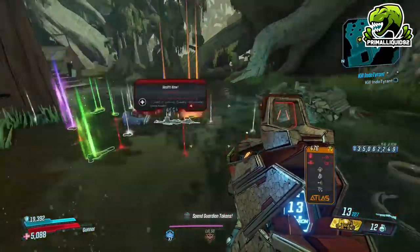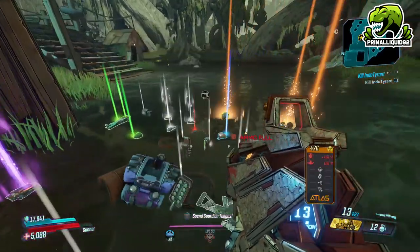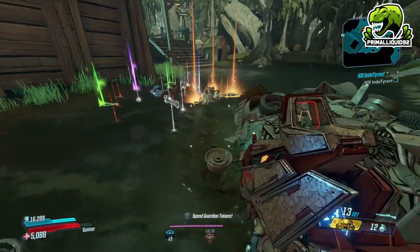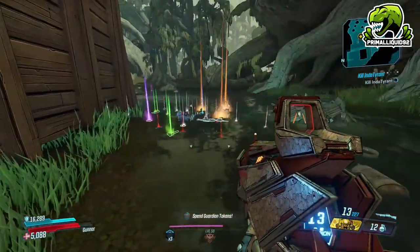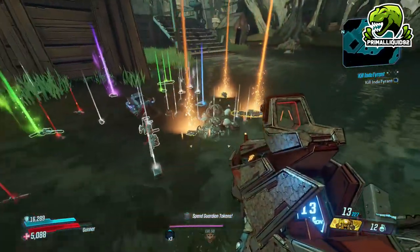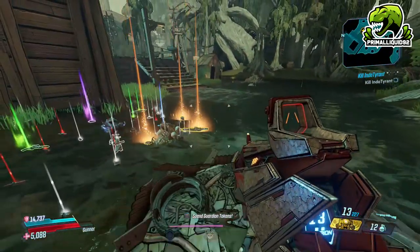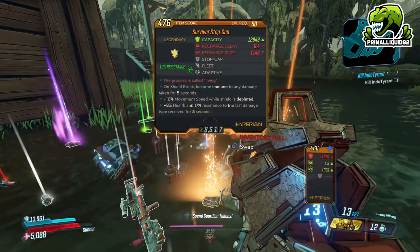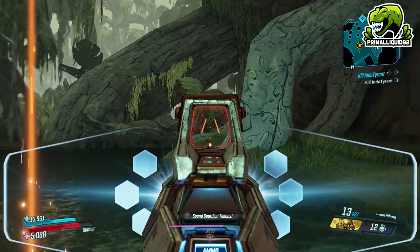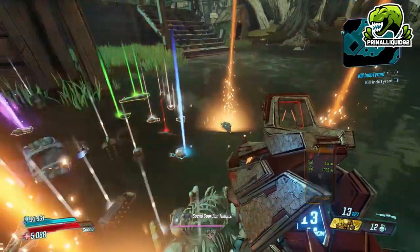Unfortunately, the one downside to this method is because the world drop pool is so vast in Borderlands 3, it might take you a little bit of time to get the legendary that you want. However, this is definitely the fastest method of farming legendaries in Borderlands 3. Give it a try — I hope you get what you want. It's simply that easy. All you want to do to repeat the method is save and quit, and as soon as you load back in you're going to be straight back at the New-U station, so you can come straight back here and get another loot tink.